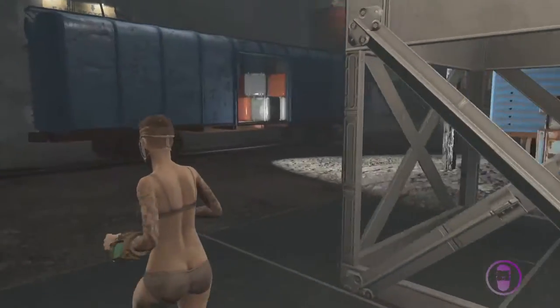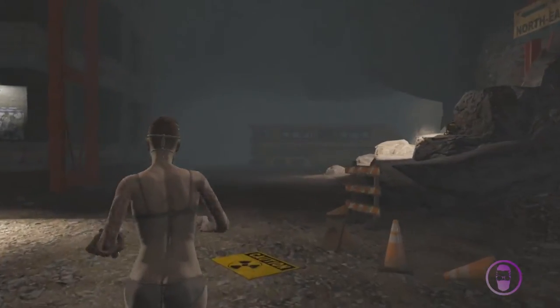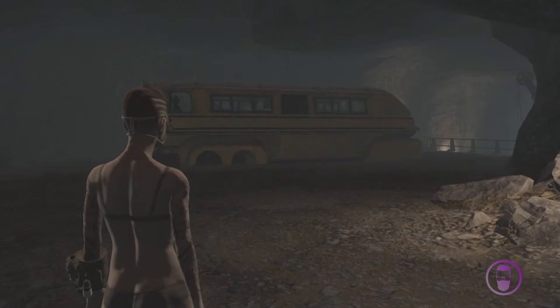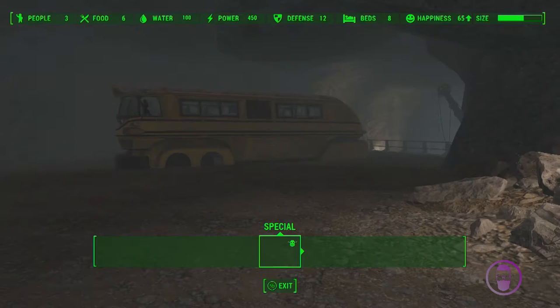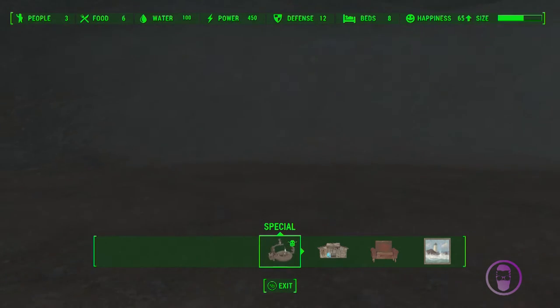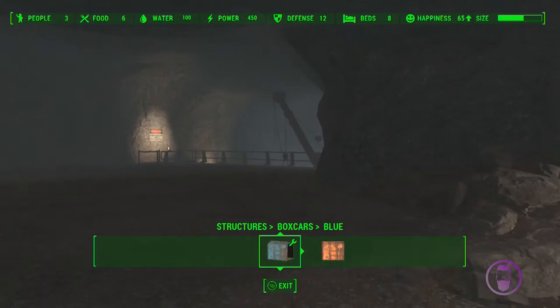Let's do some stuff. I need some space - where can we go? Oh, I don't know why this bus is here or how it got here, that seems strange. I must have been doing something I can't remember. Okay, that's gone. So boxcars - they're in this tab here, it says boxcars.